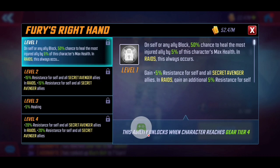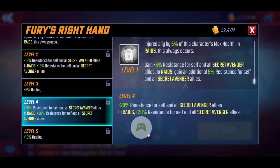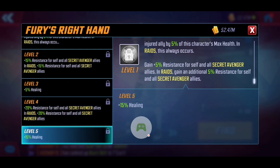Her passive 'Fury's Right Hand' gives a 50% chance on self or any block to heal the most injured ally, and in raids this always triggers. She also gains 5% resistance for herself and all Secret Avenger allies, with Secret Avengers getting maximum value in raids. Leveling this up simply increases the resistance and the heal values for Secret Avenger allies. T4ing this ability provides an extra 15% boost, but this decision comes back to the same question of how often you'll be using Maria Hill as part of the Secret Avengers team.